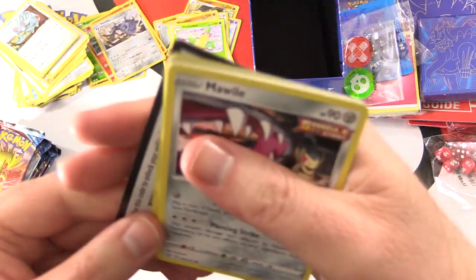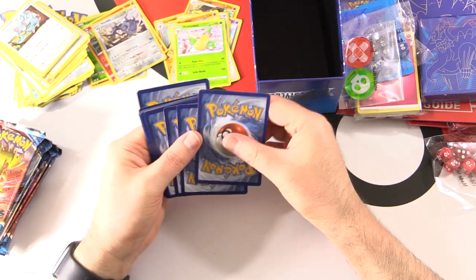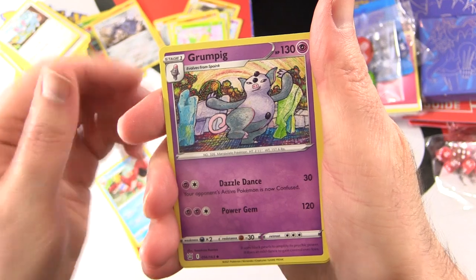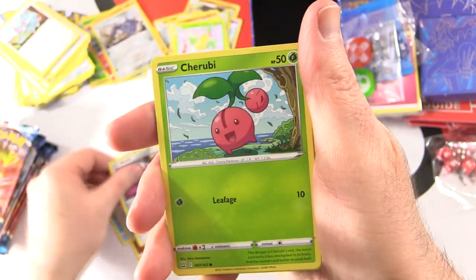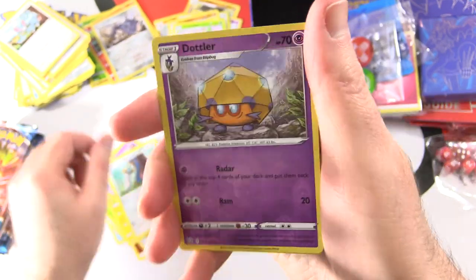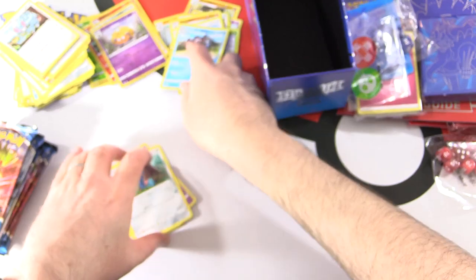Another code card. Box two, pack one: Fighting Energy, Crawdaunt, Grumpig, Energy Recycler Trainer, Mawile Single Strike, Cherubi, Pachirisu, Chimecho, Honedge, Verse Holo Dottler. And Galarian Mr. Rime.